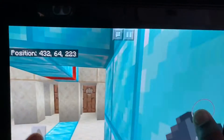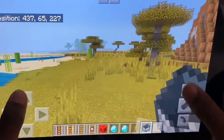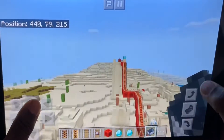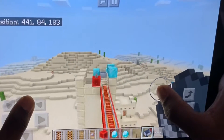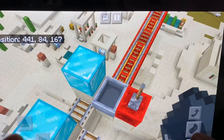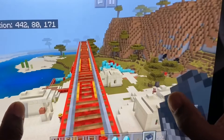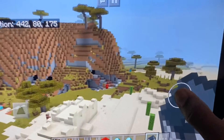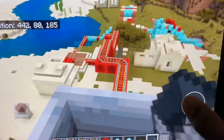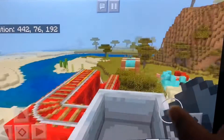Hi everybody, I am in my house now and I am going to show you my rollercoaster. My rollercoaster starts all the way up here and it's a fun rollercoaster. At this part it is just a peaceful ride and it's going slow because it's messing up.